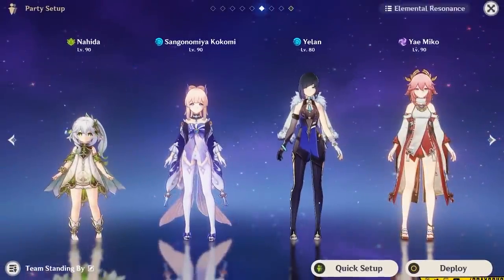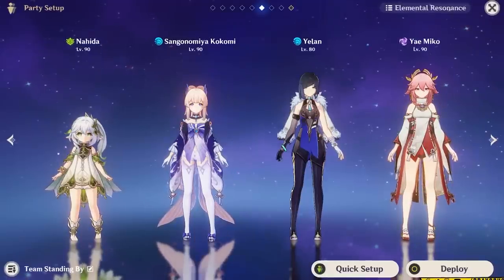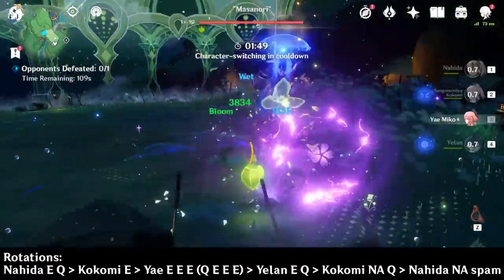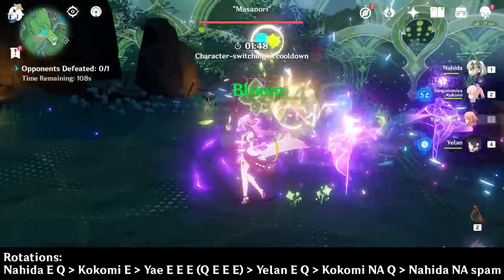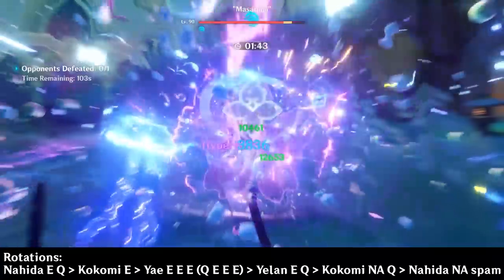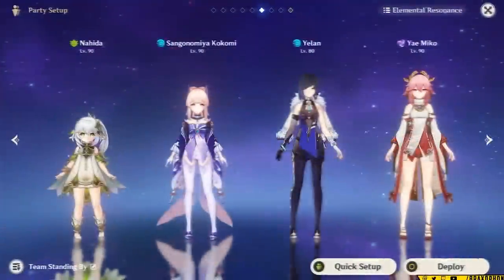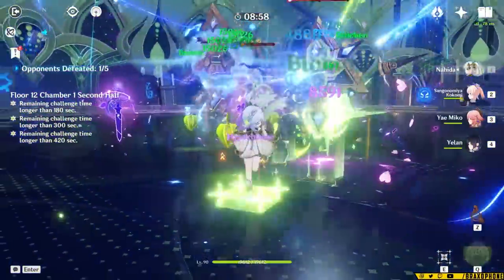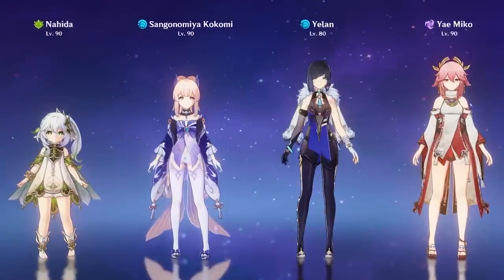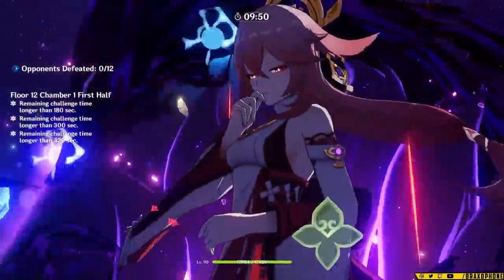Rotation isn't the most important thing in this team, but it's helpful to follow if you want the highest possible Hyperblooms. A rotation option could be: Nahida Elemental Skill and Burst, Kokomi Elemental Skill, into Yae Miko Elemental Skill three times. If you have her Burst available, use it and then follow up with three more turrets. Then into Yelan's Elemental Skill and Burst, Kokomi Normal Attack into Burst to refresh the Jellyfish, and then use Nahida's Normal Attacks to reapply Dendro as often as possible. There's a lot of Hydro in this team already, so it's important to use Nahida on-field for Normal Attacks to keep spawning Blooms. You may miss out on her Elemental Mastery buff on Yae Miko, but there are alternative ways to run this team if you want Yae on the field.